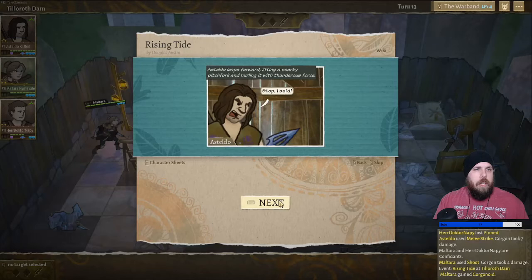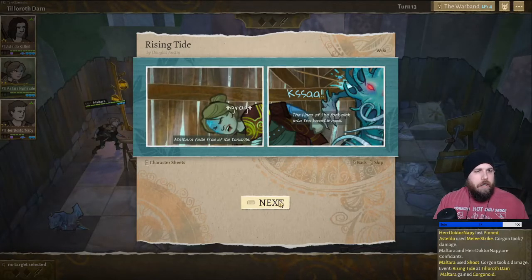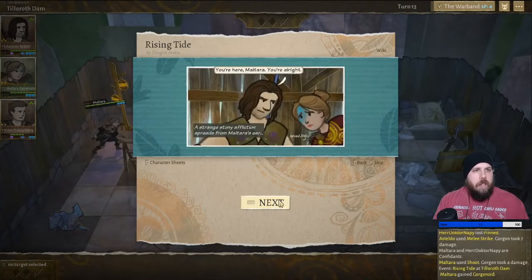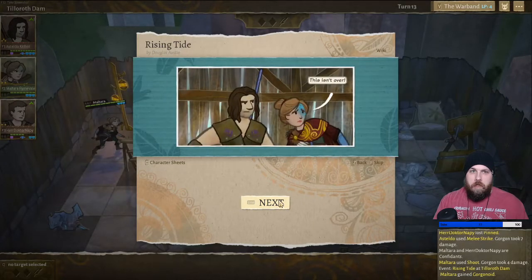Stop! Estello leaps forward, lifting a nearby pitchfork and hurling it with thunderous force. Stop, I said. And it gets him — the tines of the fork sink into the beast's neck. Maltara falls free of its tendrils. As Nikhil and Doctor rush over to make certain of the Gorgon's demise, Estello supports Maltara, helping her to stand. You're here, Maltara. You're alright. A strange stony affliction spreads from Maltara's ear. Maltara? This isn't over.